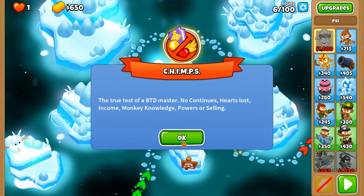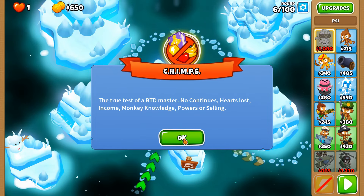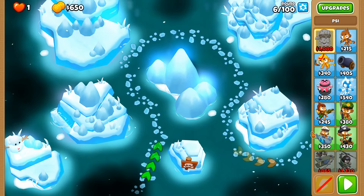Greetings everyone, today we're going to be playing CHIMPS on a map called Midnight Glacier. Details of this map will be down in the description below, but essentially today what we're going to be trying is using Sai, the new skin in update 44, and seeing how far we can go with this particular strategy I have in mind.